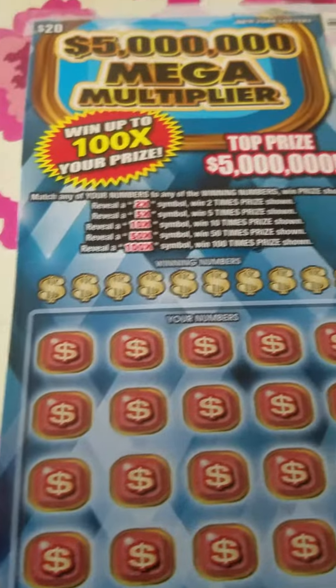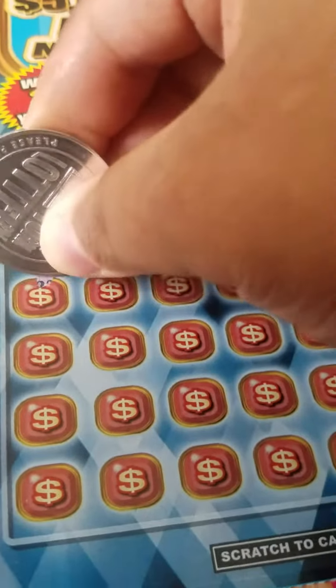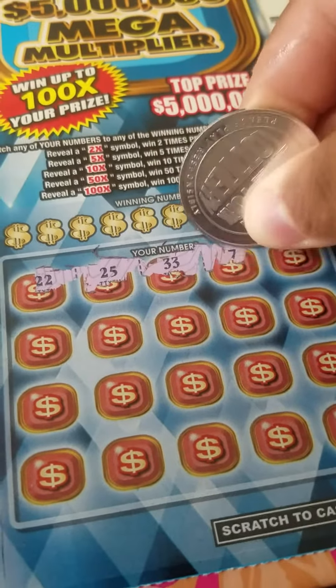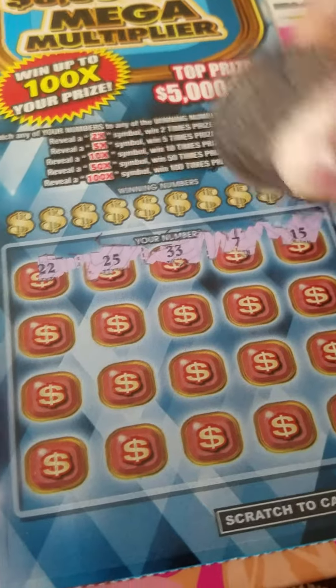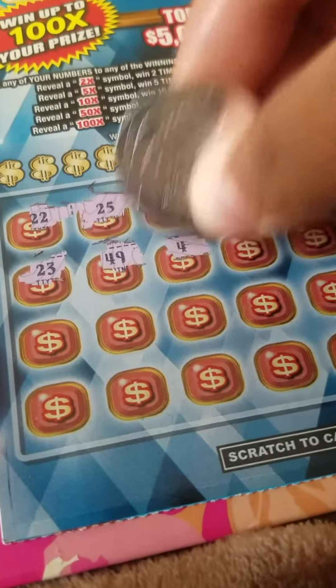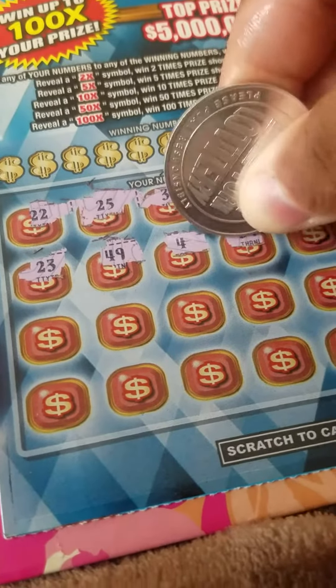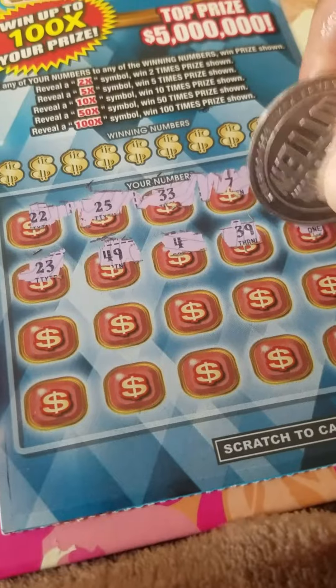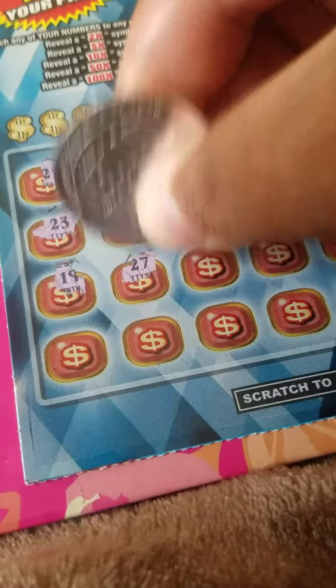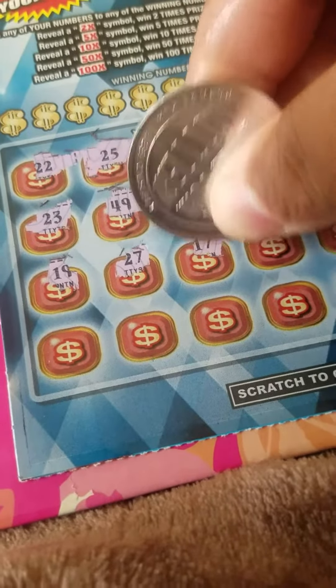Let's go to the $5 Million Mega Multiplier. Let's go up the numbers to try to match, or get one of those beautiful multiplier symbols too, which means we win instantly if we happen to get one of those guys — anywhere from a 2x to a 100x — which is going to be already a claimer. There's just no way to really go around it.